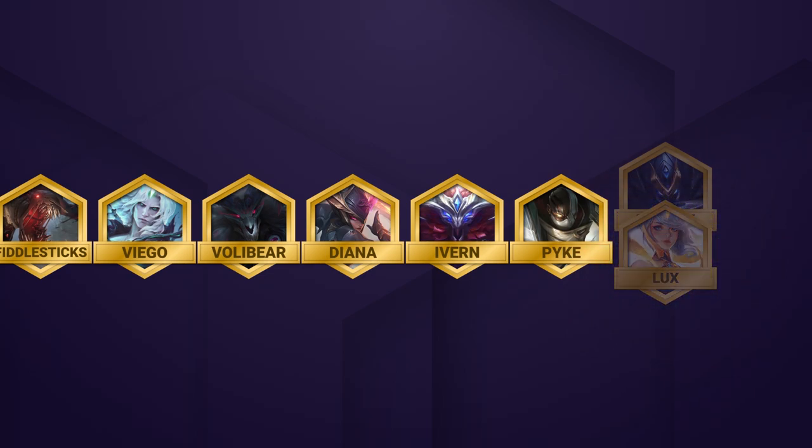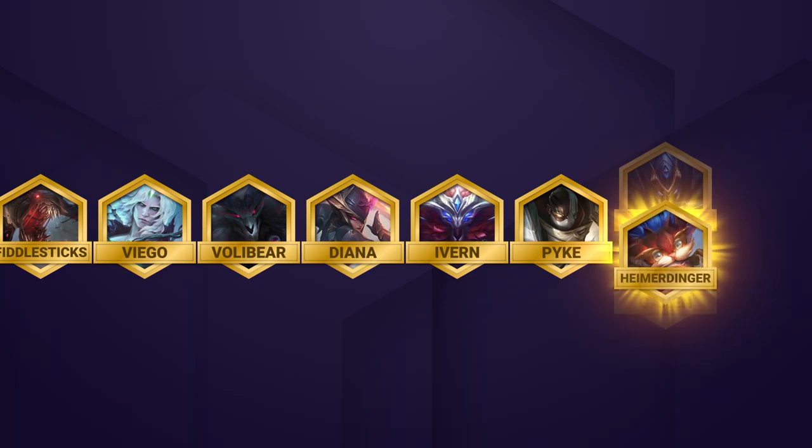If you're sure you don't need mystics, go with any high value 4 or 5 costs you can 2 star, like Heimerdinger or Garen.